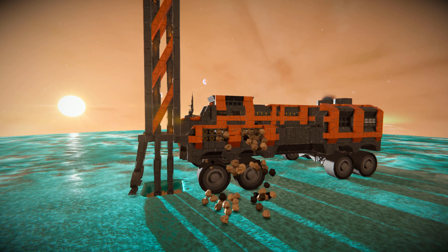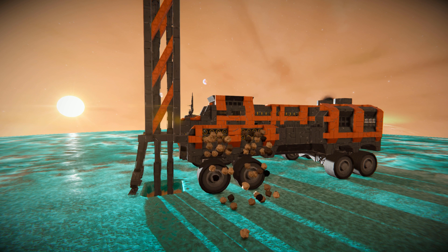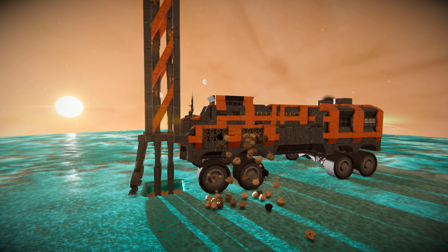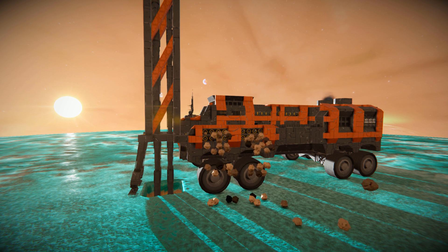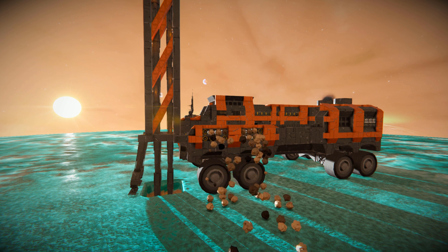So this is the Mobile Drilling Rig, which can also double as a mobile base if you need it. It's survival friendly and doesn't use any kind of mods. It does use the DLC blocks for some decorations, but you can easily replace them with something from the workshop. It'll be in the description below if you wish to download and try it yourself. I'll be back with another video soon — bye bye.